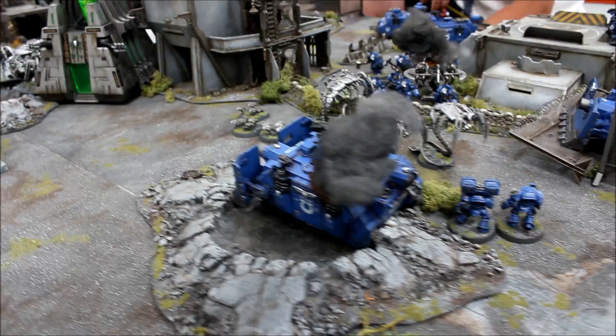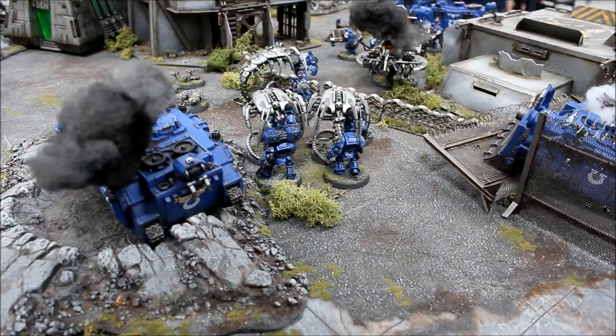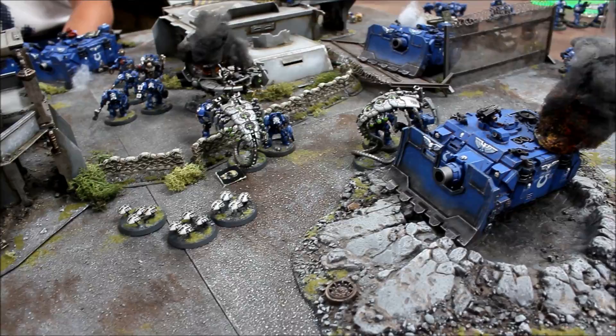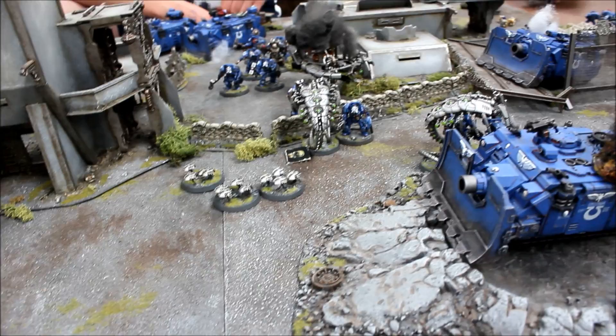Ultramarine assaults: two Terminator squads charged in — the ones behind the wall and the ones around the other side. In the combat, the Necrons managed to kill two Terminators, and the Terminators killed two Wraiths — a drawn melee that will continue. Moving into Necron Turn 4: we're losing, there's no doubt about it, but we'll see if we can salvage the situation.